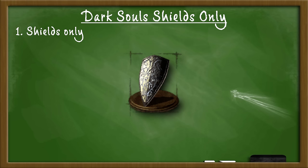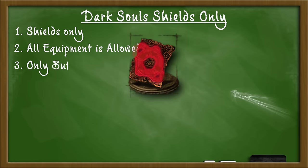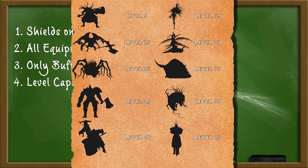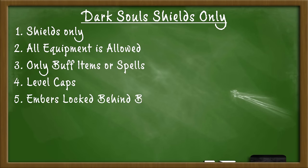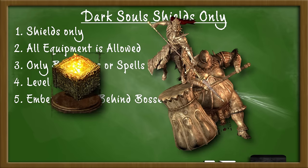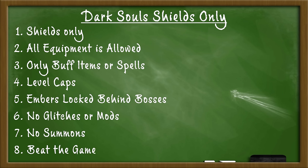Rule number one: only shields can be used as weapons. Rule number two: all equipment is allowed — armor, rings, and all. Number three: only buff items or spells, which in this case is only going to be Power Within. Number four: level caps — this will be for each mandatory boss, and the max level cap for this run will be 85. I do this to not be overleveled for the boss fights. Number five: embers are locked behind bosses — I can only get the large ember after Bell Gargoyles and the very large ember after Ornstein and Smough. I do this to prevent myself from having overpowered weapons early on. Number six: no glitches or mods. Number seven: no summons. And lastly, beat the game. Optional bosses are just optional — the goal is to beat the game, not every boss.